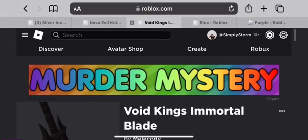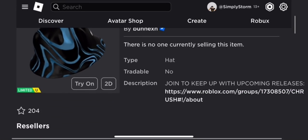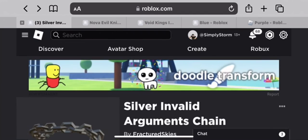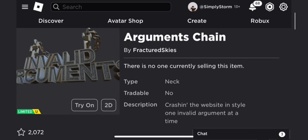All of these look really good — I really like all of them. To be honest, the sword is my favorite, but the purple crush hat looks phenomenal. I really like purple and pink, so it's pretty cool.